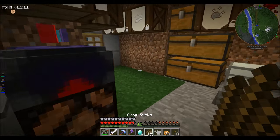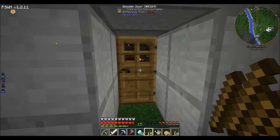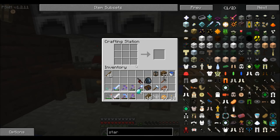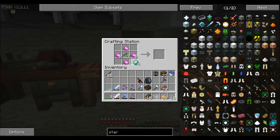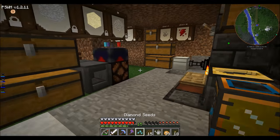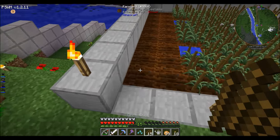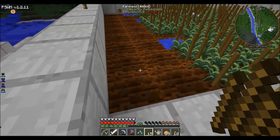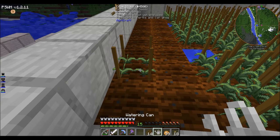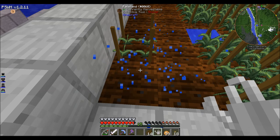Actually, I didn't make my diamond seed yet. Let's go to the crafting table and do that. There's the diamond seeds. We go out here and place that — once it grows a little bit I can take a clipping off of it.